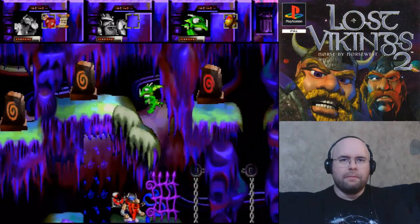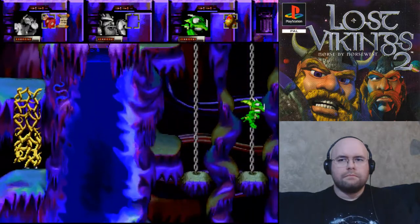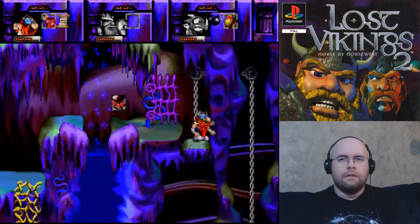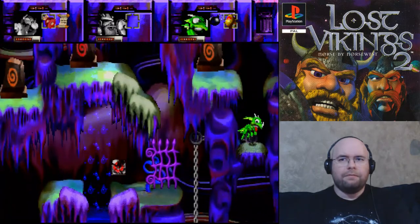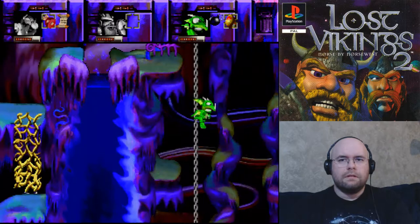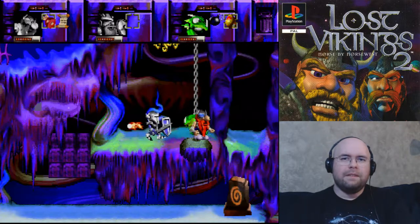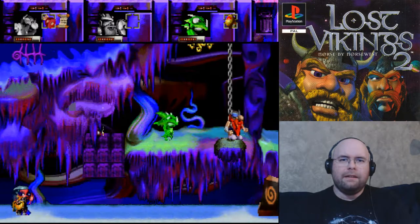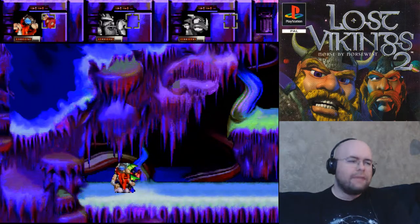I don't think it actually matters which one of the two of them come up here. Need to make sure I don't take falling damage, because that's still a thing. Scorch needs the bomb. Scorch will actually get tired after three jumps. Thankfully this game doesn't allow the knight to move any further forward. Boom — and there we go, all taken care of. Hooray.